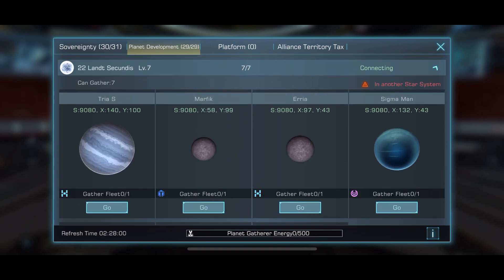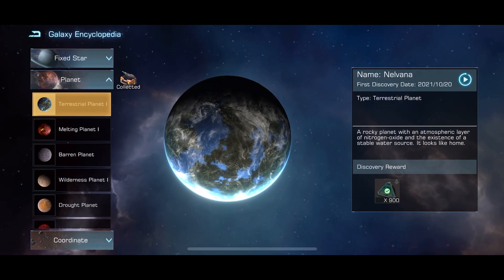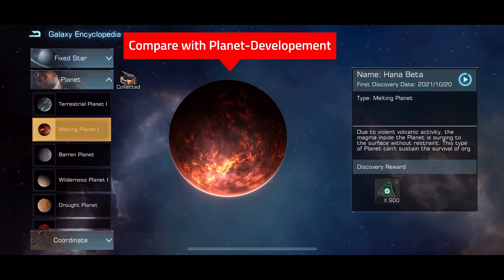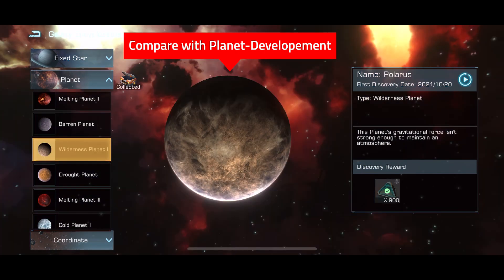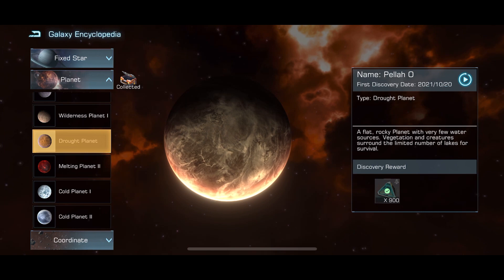Just use this video showing the planets on screen now, to visually compare with those planets listed on planet development. If they look similar, click the Go button and by high chance you get the discovery of the planet you are looking for. That's going to save you plenty of time checking the galaxy map manually for those planets.